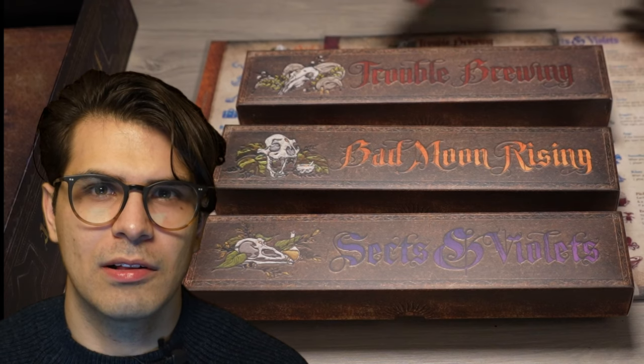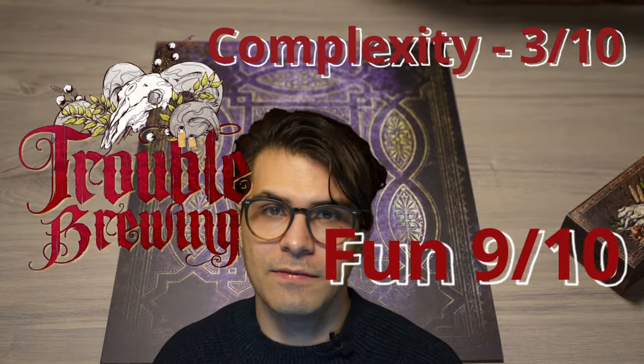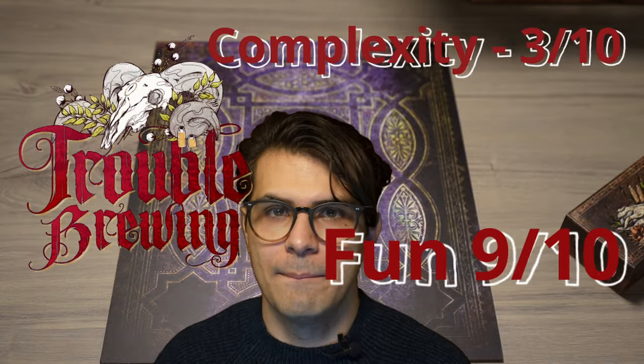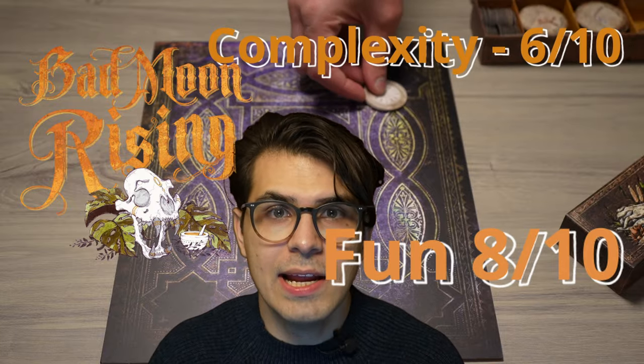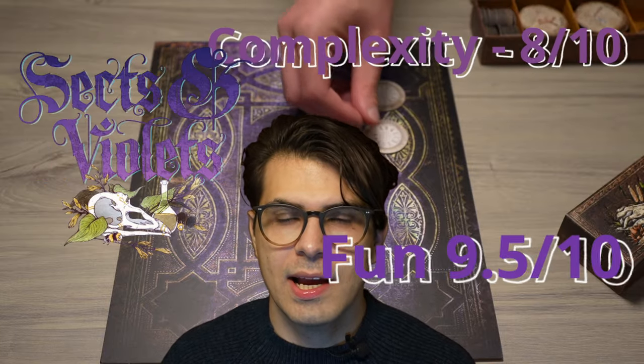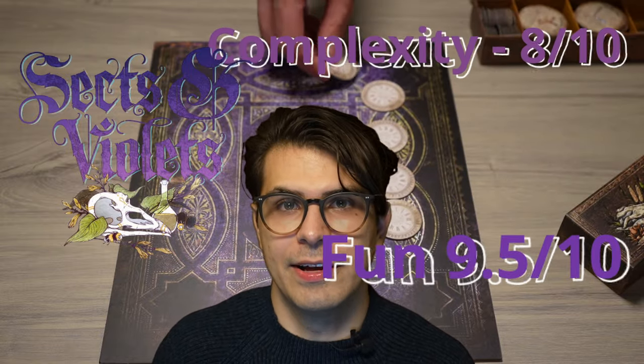Each script in Blood on the Clock Tower is excellent in its own right, but start with Trouble Brewing — you can't bluff if you don't understand the game. My ratings: Trouble Brewing, complexity 3 out of 10, fun 9 out of 10. Bad Moon Rising, complexity 6 out of 10, fun 8 out of 10. Sects and Violets, complexity 8 out of 10, fun 9.5 out of 10.